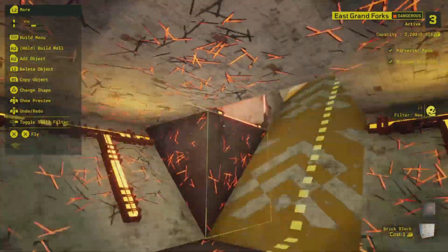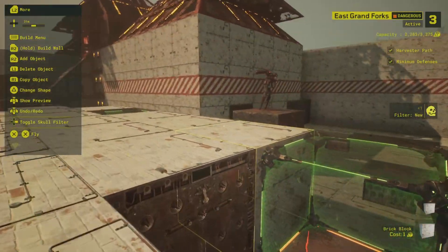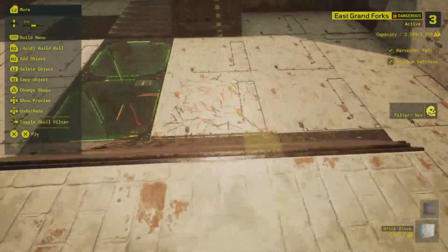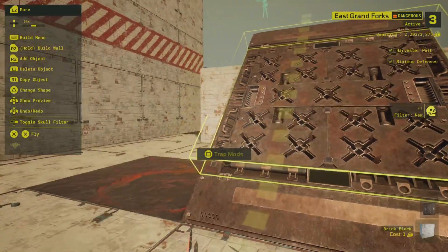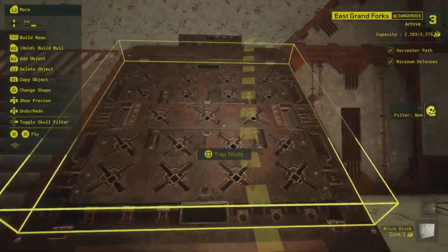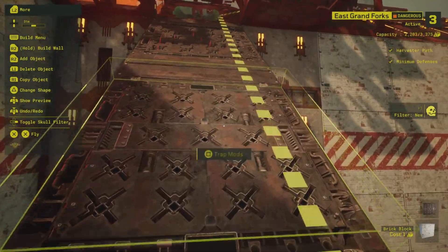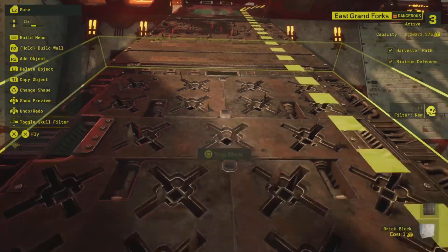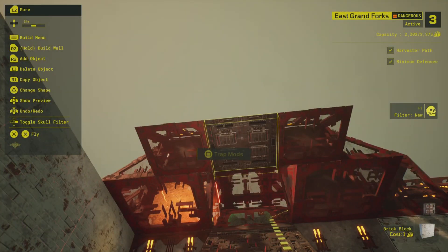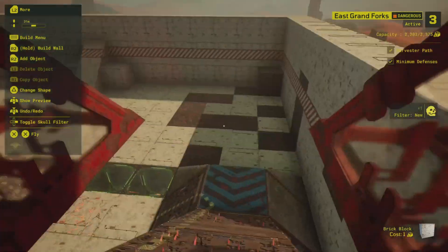I've got some traps in here. I'm really enjoying the Corrosive Cubes. We've also got an Impaler right here, along with two more pitfall traps to the left-hand side. Lots of spikes. I mostly put these spikes here to hopefully act as a distraction for other traps — namely this whole bomb thing here.